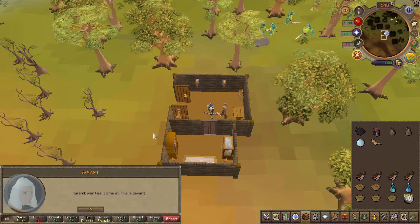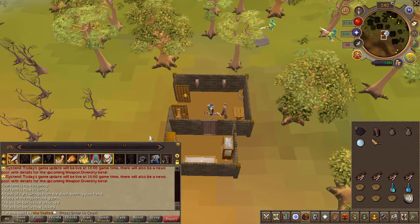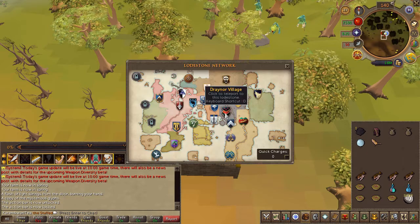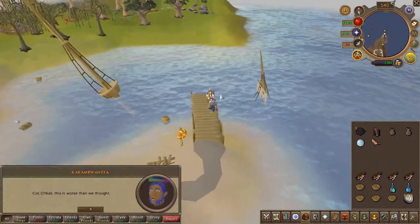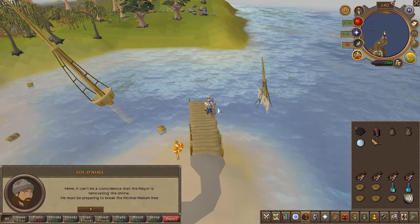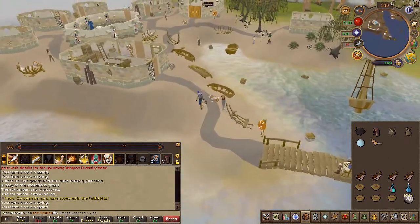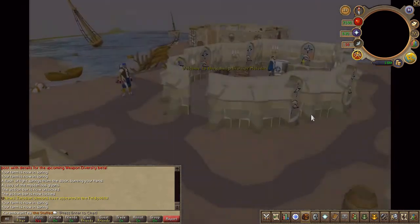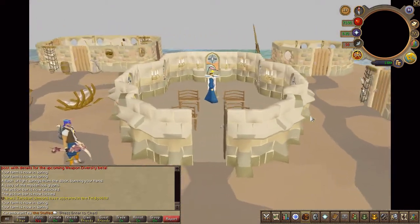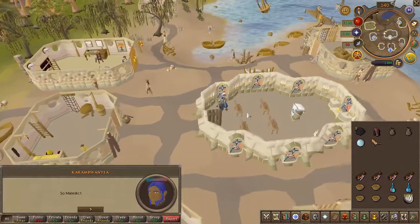After the conversation you'll be contacted via the comm orb once again. Next, head back to O'Neill in the Witchhaven dock. Head towards the church to start a cutscene. Then speak to the priest inside the church and choose the second chat option.